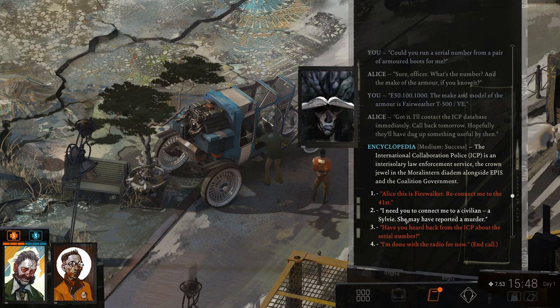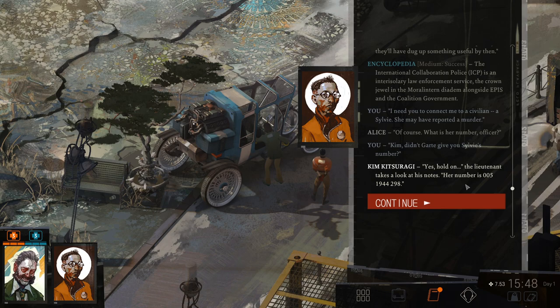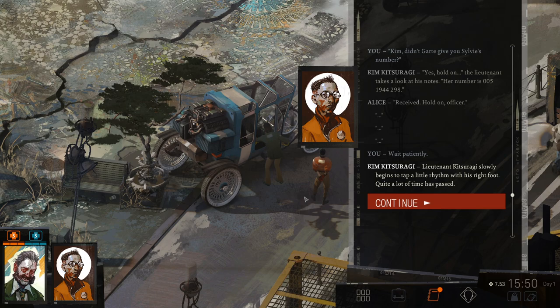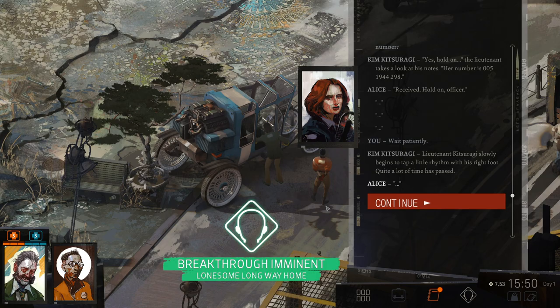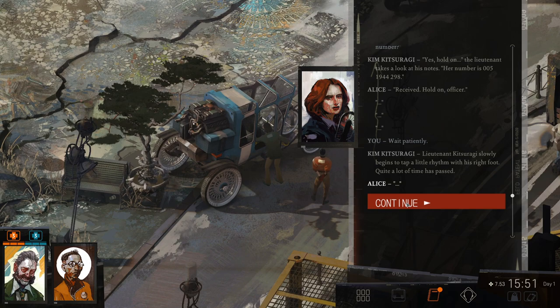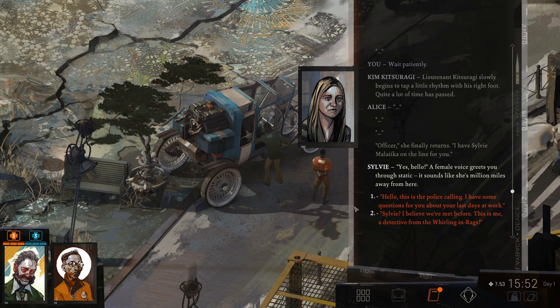'I need you to connect me to a civilian — a Sylvie. She may have reported a murder.' 'Of course. What is her number, officer?' Kim provides the number: 005-1944-298. The lieutenant takes a look at his notes. 'Received. Hold on, officer.' Lieutenant Kitsuragi slowly begins to tap a little rhythm with his right foot while waiting. Quite a lot of time passes. 'Officer, I have Sylvie Malaika on the line for you,' she finally returns.